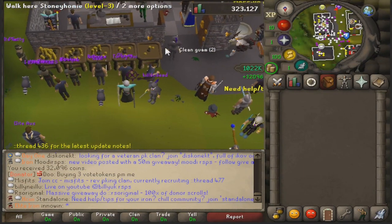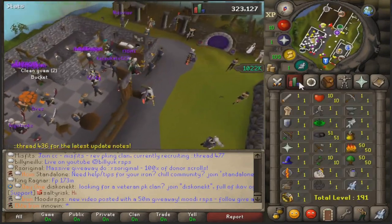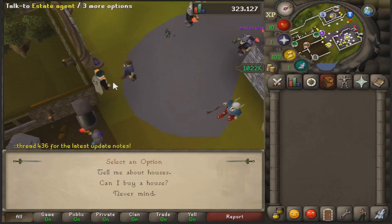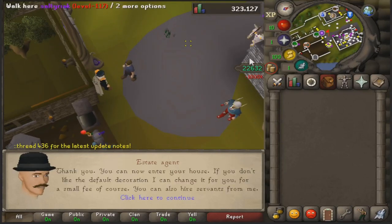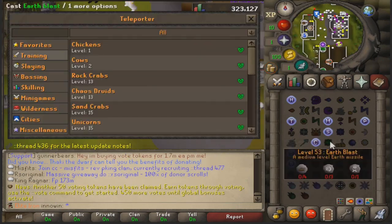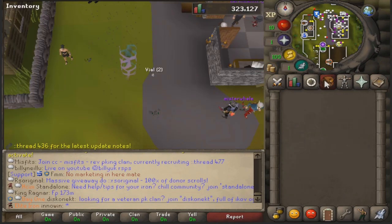We got 1 mil! We can finally play the game. So you just talk to him, you say 'can I buy a house?' and boom, you get Construction. You spend all your cash - I've got 22K to my name. And to get to Wintertodt, you can click any teleport and just search 'Winter' and you get Wintertodt.